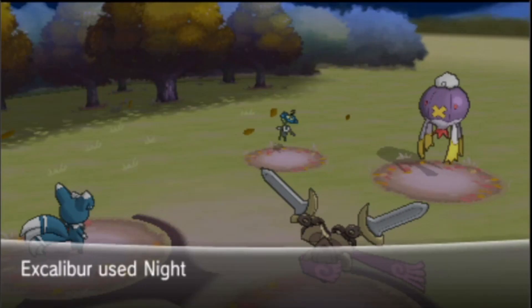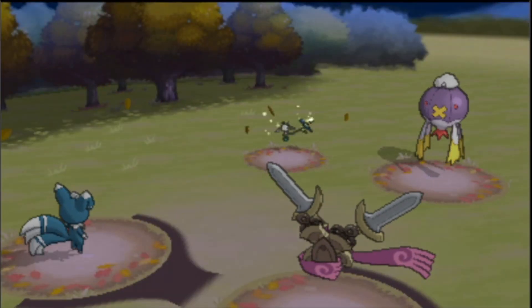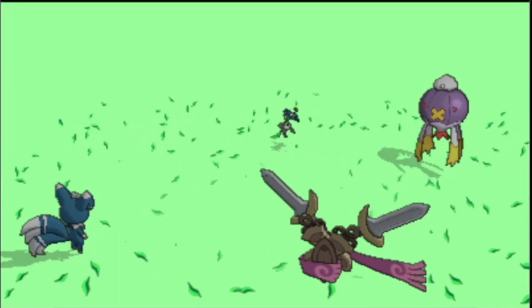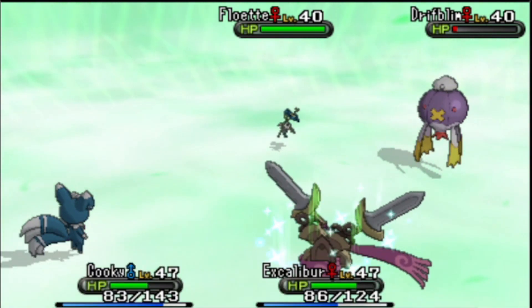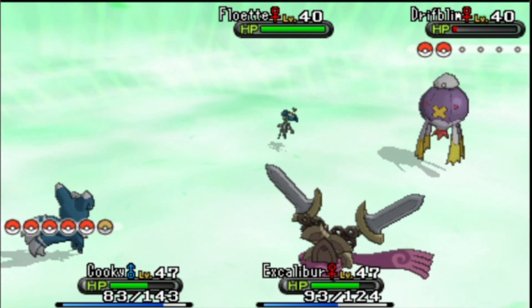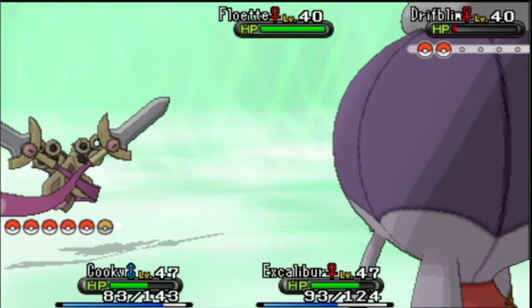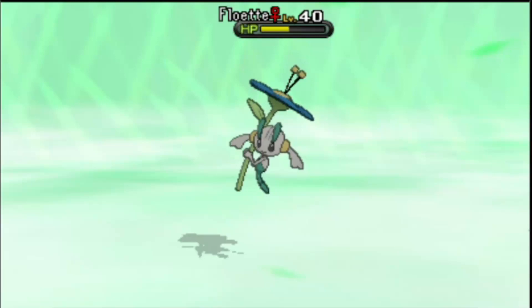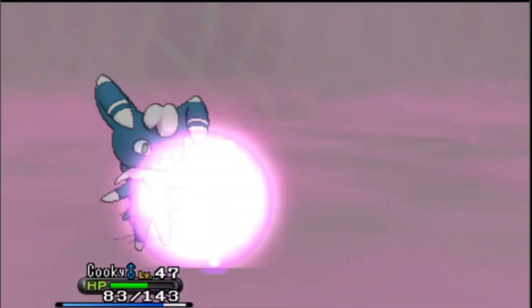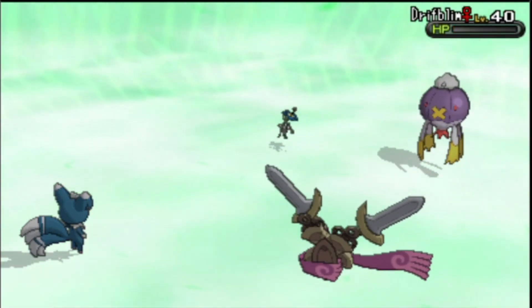Shadow Ball! Oh no — okay. You can't do that, Grassy Terrain. Now Cookie is going to Recover. Let's use Psychic and Shadow Claw on Drifloon. Oh, you're so fast! Kuki, please survive this hit.